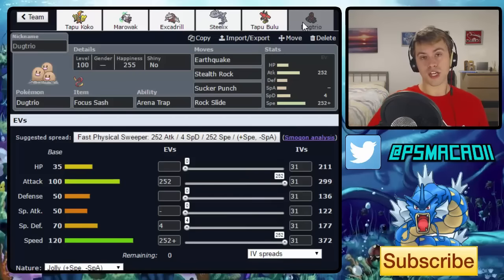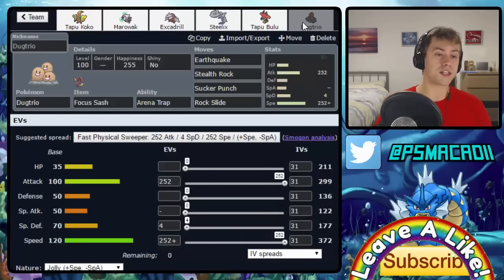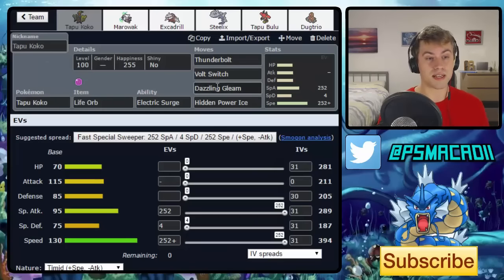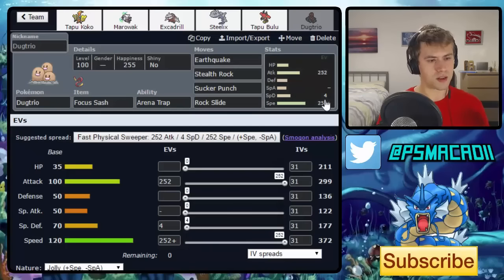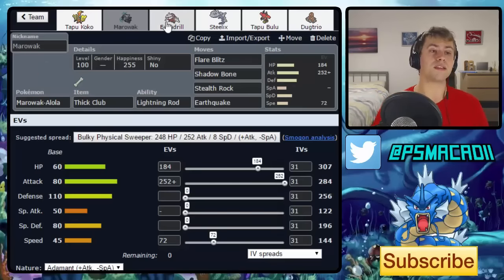The final one is more of an offensive check: Dugtrio. It got a base 200 Attack boost this generation, meaning it hits a bit harder and is fairly viable right now with all the electric types around. The disadvantage is it doesn't outspeed Tapu Koko, so you have to be able to survive a Dazzling Gleam — you need your Focus Sash intact. But this lets you trap it, Earthquake it away, and it's gone. So that's a solid way to remove it.